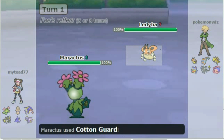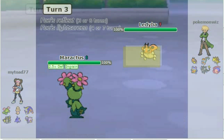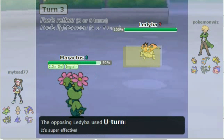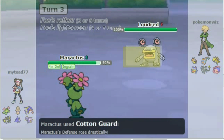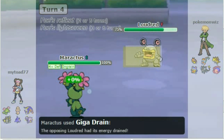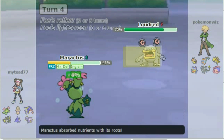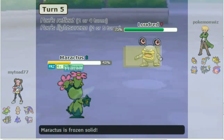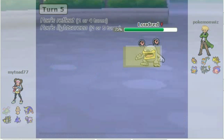I'm going to throw in my Maractus. He's going to throw in Ledyba. I go Cotton Guard, he goes for Screens, and then I go for the Ingrain — I'm just setting up. He's going to U-Turn out into his Loudred, and I'm going to get another Cotton Guard up. I figure I can take a hit, so I go for a Drain, but he Ices me and I get Frozen. So I'm dead — he hits me, and there goes Maractus.